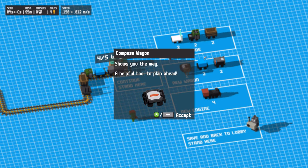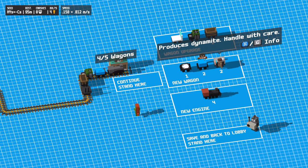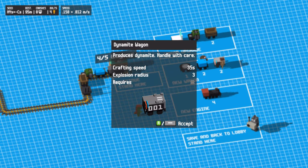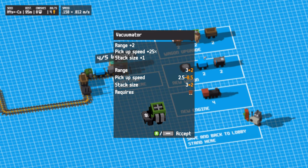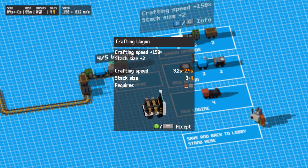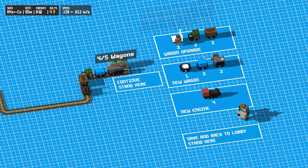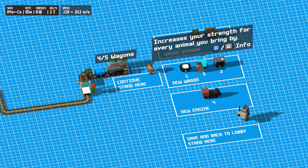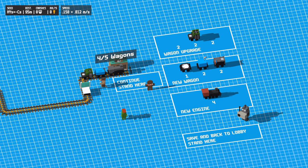Shows you the way — a helpful tool to plan ahead. Increases your strength for every animal you bring? No idea what that is. This is dynamite. Stack size, range plus two pickup speed — no, I don't want that. I think crafting speed is the most useful. The stacks — once the rails are finished you just take them off and put them where you're gonna build, so those rails are ready and you can focus on other things. More stack size — alright, let's go! I love that the auto-pickupper just picks up the piles next to the tractor.